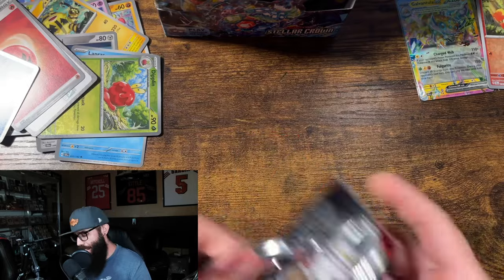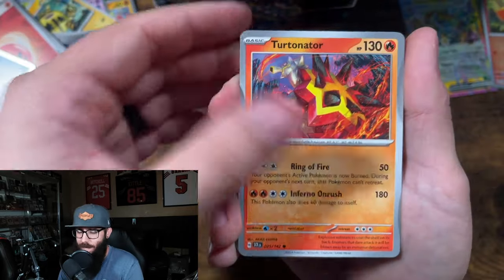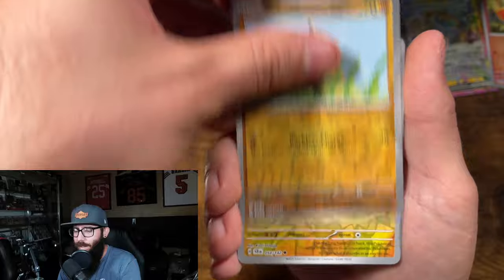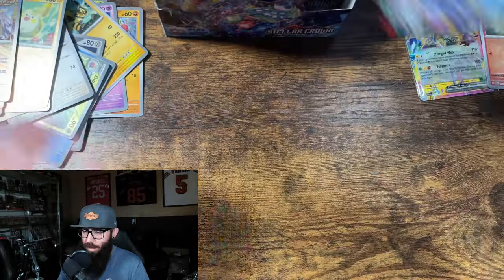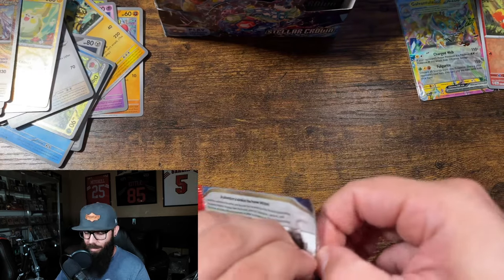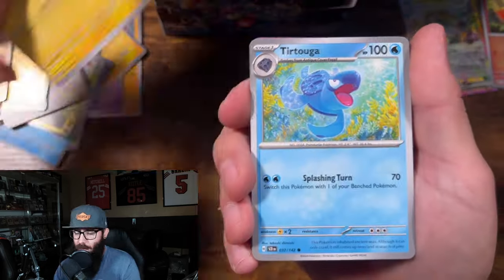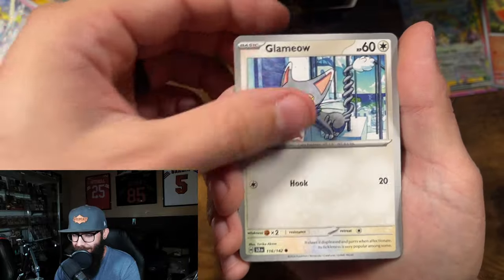I'm high on it, but not super high. I just think that the Rainbow Borders are nice, and I do like Terrapagos — if you've seen the anime, I like that Pokemon. I think Raging Bolt is cool too. I wish the set was a little bit bigger, but I'd be very interested to see where these boxes end up and where some of the singles end up on the market. I think there's something in here.